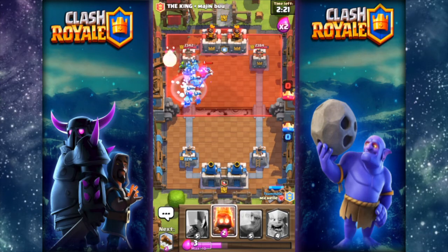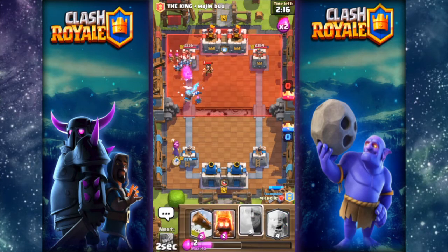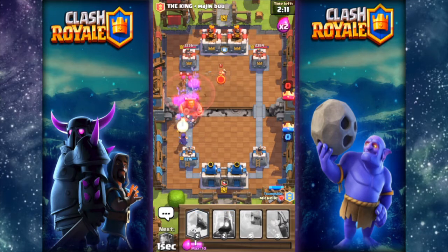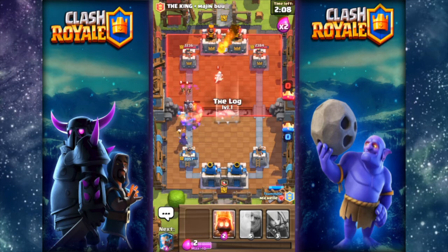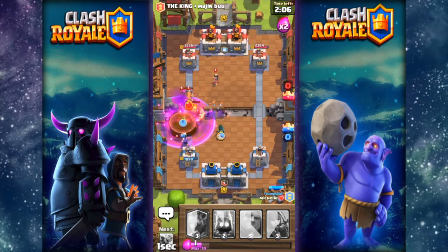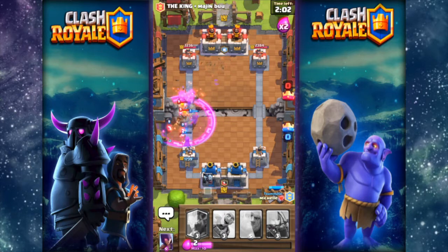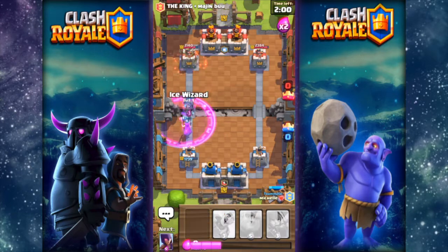The electro wizard is very annoying. He freezes our entire mega push — isn't that just sad guys, that is so extremely sad. My teammate missed the princess, so now I have to log it. They put down a stupid battle ram — can we easily destroy that? Ice wizard behind.